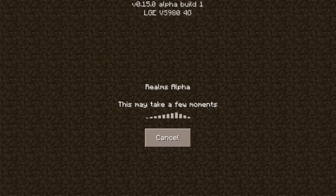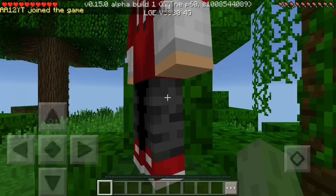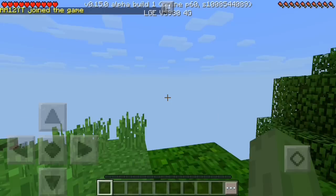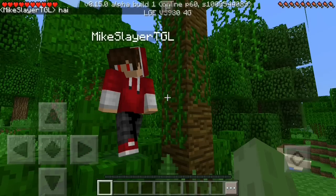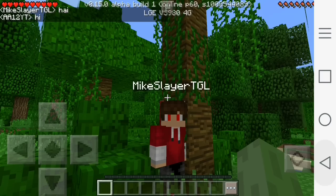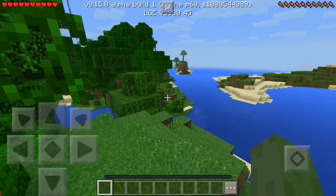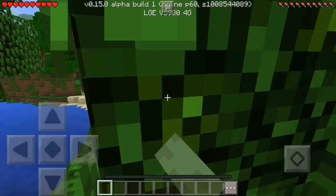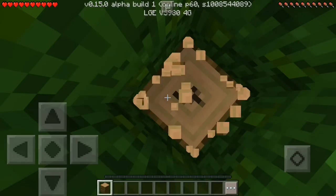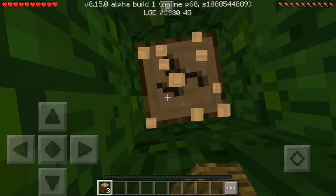This would be pretty cool. We're just gonna walk in while it's building terrain. As you guys can see, it works flawlessly, and this is with a person already in — MikeSlayerTGL — shout out to you for inviting me to your realm. He's got a cool jungle seed it looks like. I'm gonna say hi — this is pretty cool. Tell me what you guys think down below. Leave a like if you guys are hyped for 0.15.0 — the beta is already out with the Realms stuff. I'm just so excited to bring this to you guys. Thank you so much for watching. This has been Double A12 signing out — comment, like, subscribe. I'll keep you guys updated as soon as I can. See you guys later!